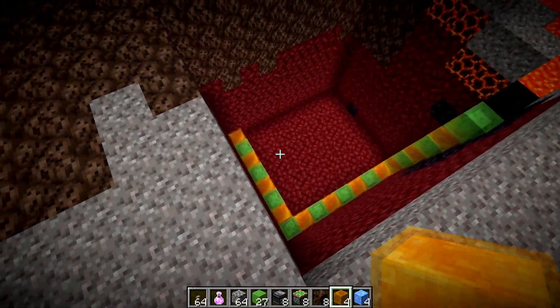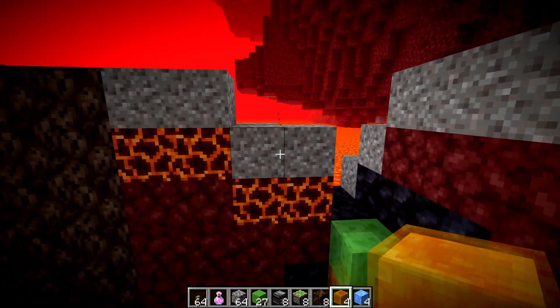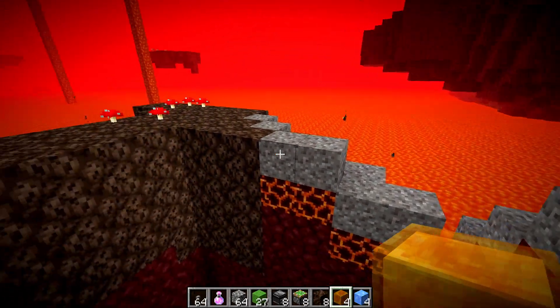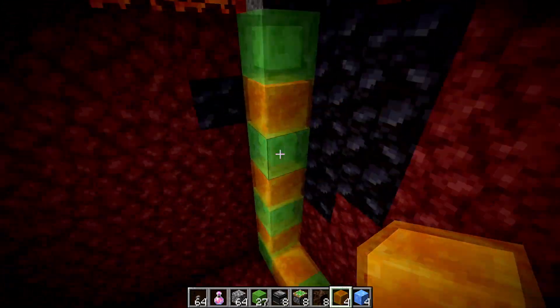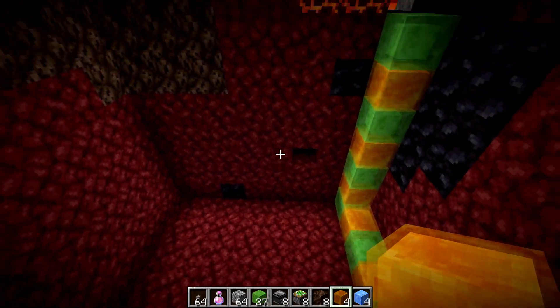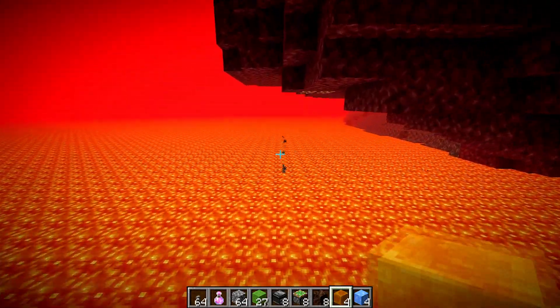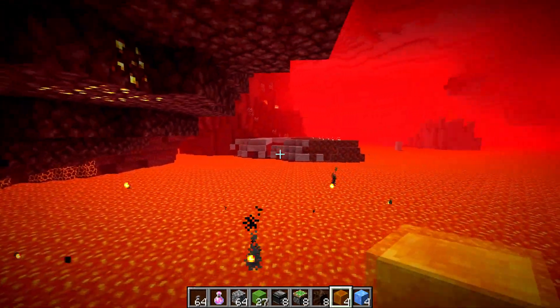Build the machine inside the cubby so it doesn't touch any of the walls. Then the hard part is you need to dig out the wall that you want the flying machine to fly into and make sure it's not going to hit anything on its way out. After that, it makes it out into the lava ocean and is able to build the basalt tunnel.